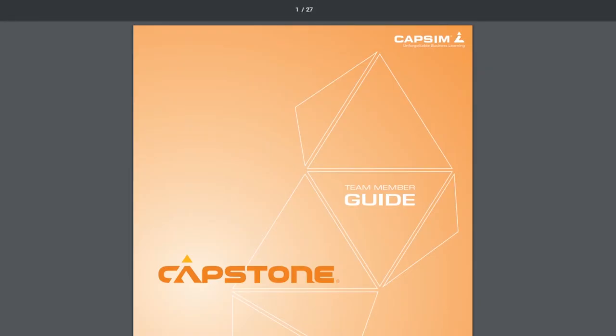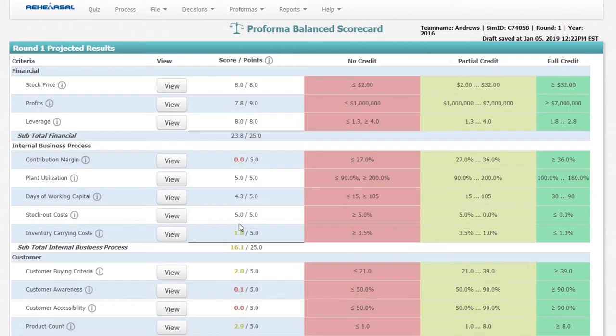We are starting with the balanced scorecard. This is the score given to each team. Basically, to win the competition you need to have the highest balanced scorecard score. The first thing you'll see is that there is no credit, partial credit, and full credit. This is how the score is divided.